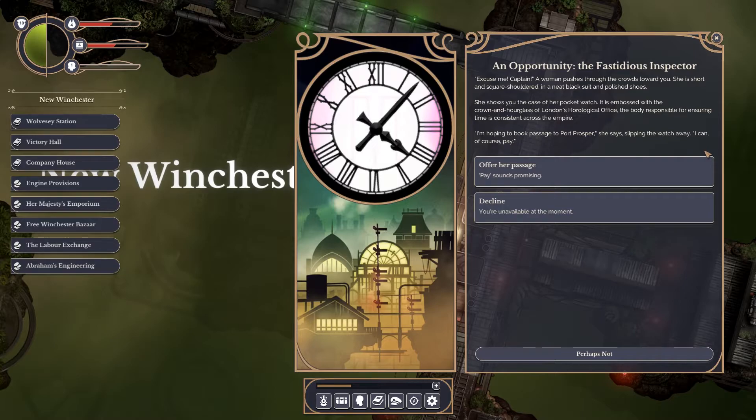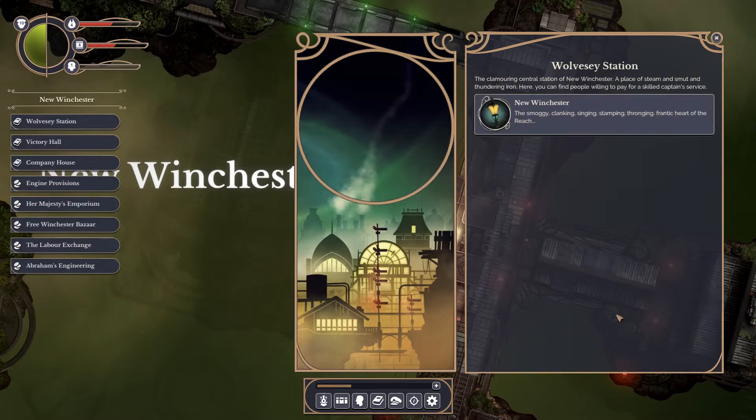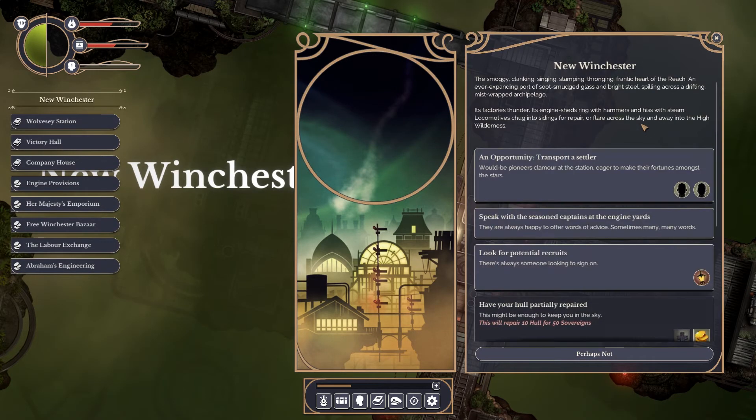So now that we know what the final game is planned to include, let's talk about what the alpha currently has to offer. As far as exploration goes, the player can certainly do that. Only one section of the Reach is currently available, but it features at least a dozen locations for the player to discover, each with an assortment of stories to interact with. There are several minor quests for the player to embark on, many offering basic rewards, but the developers have not yet implemented most of the planned random events, so the actual traveling between locations can get rather boring.